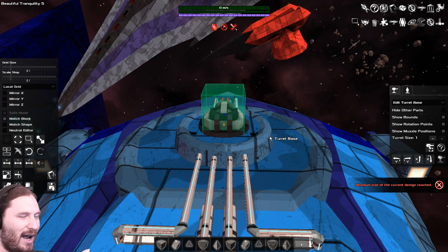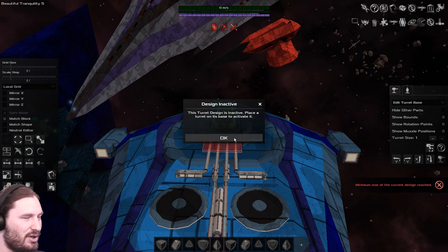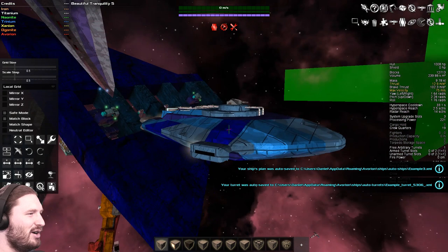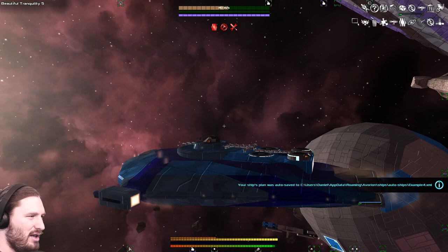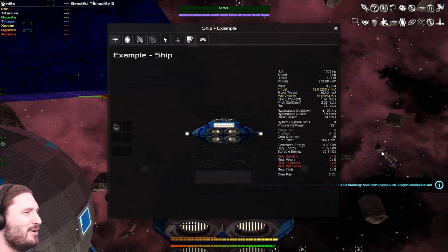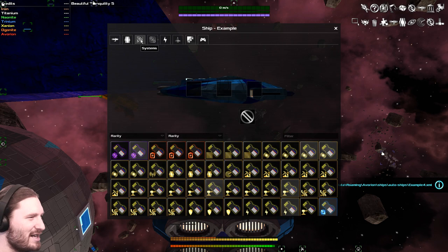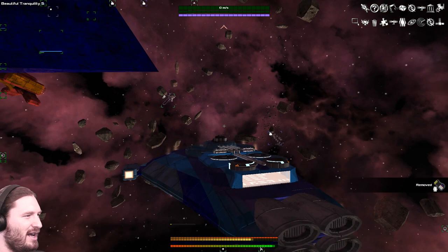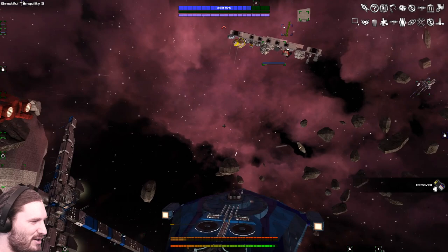Now we have a turret placed — it's a top turret slot size one. Turret sizes go in 0.5 increments: 0.5, 1, 1.5, and so on. Now that I have the turret made, this design says to place a turret on its base to activate it. Let's go ahead and put a turret on it — not that one, that's an orgonite one. Now it doesn't work right off the bat, and you're wondering why. You have to have crew, and I have no crew.